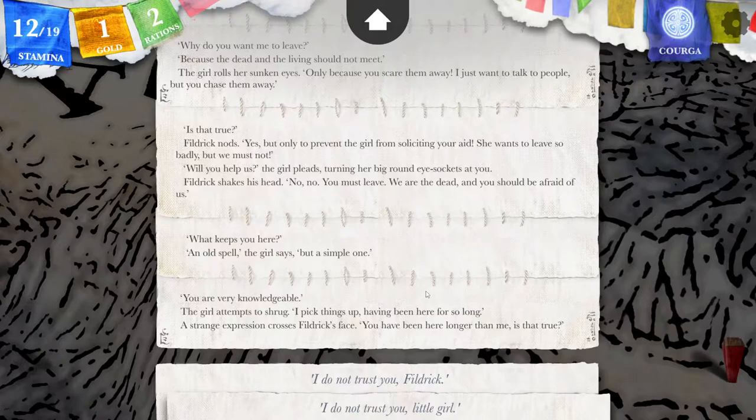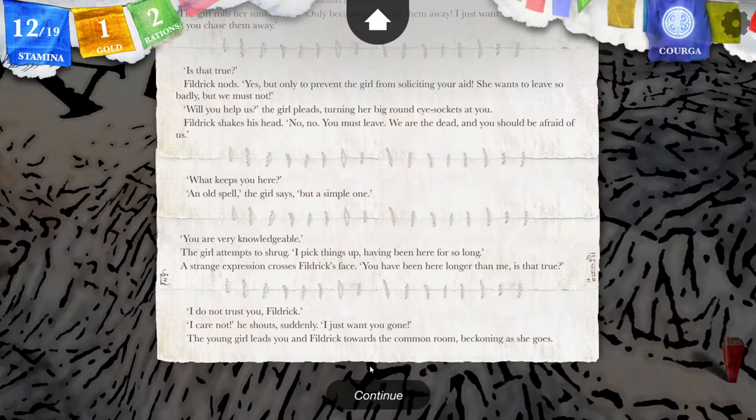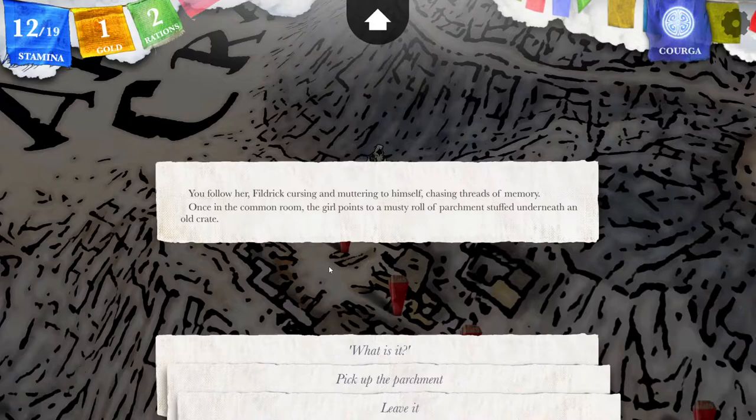I go to leave and what if the curse has already affected me? I go to the door. If I'm now stuck here and I need to do this same spell she wants, to free them so they can go, to get myself out — then I'd be forced to come back. I do not trust you, Fildric. 'I care not!' He shouts suddenly. 'I just want you gone.' The young girl leads you and Fildric towards the common room, beckoning as she goes. This is not going to end well. You follow her, Fildric cursing and muttering to himself, chasing threads of memory.